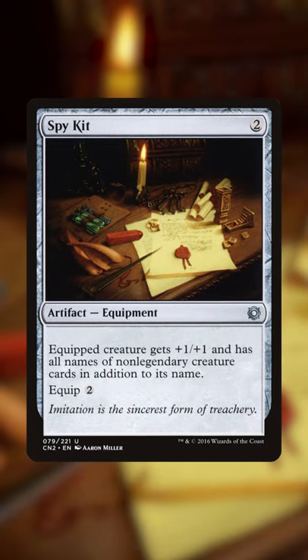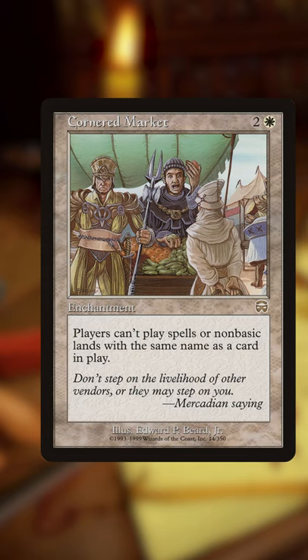Spy Kit is one of the most underrated equipments in Commander, so here's five sweet things you can do when an equipped creature has the names of all non-legendary creature cards. You can stop everyone from casting non-legendary creature spells with Cornered Market.